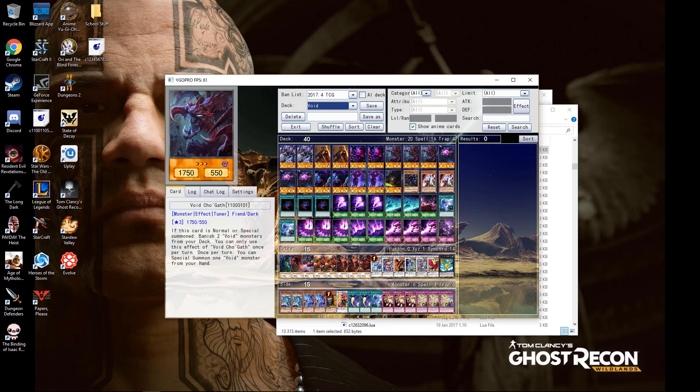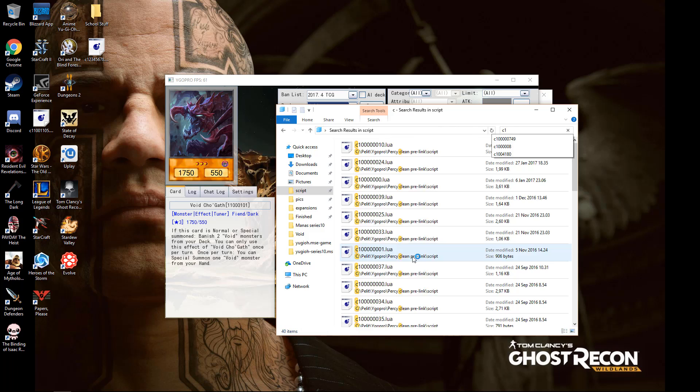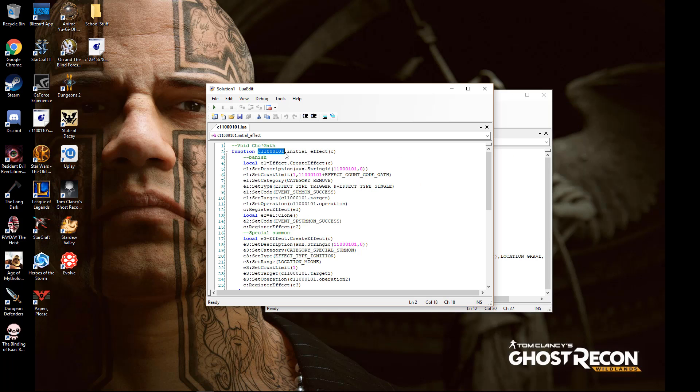Let's take this one. This is the first card that I made, so it's a good example. It has the card C numbering right here — that is the card's number. Then it has something to do with Banish.